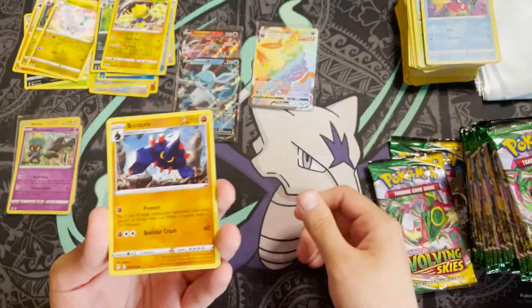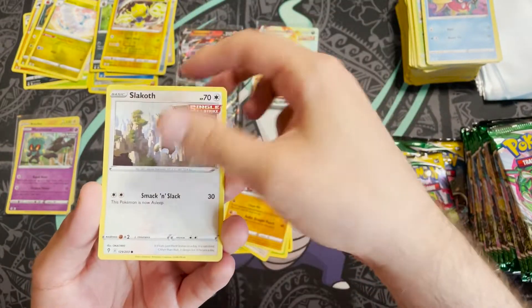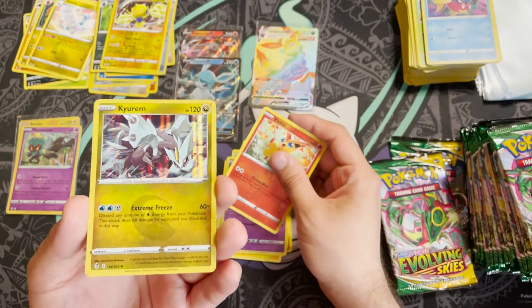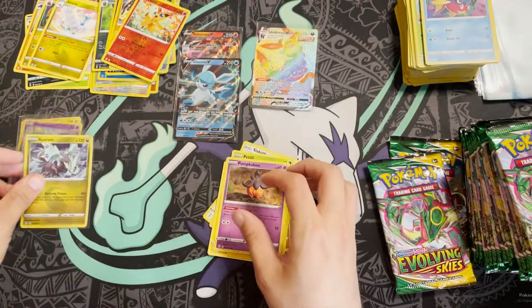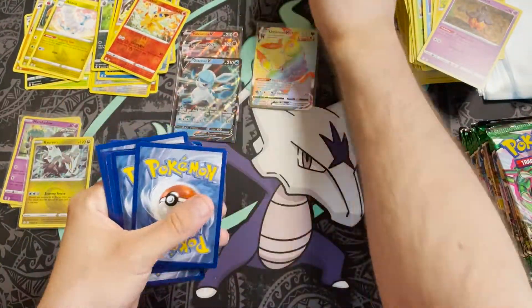Pack sixteen: Boldore, Skiploom, Fletchinder, Hitmonchan, Slakoth, Petilil, Pikachu, a Pumpkaboo, reverse holo Victini, and a Kyurem — very nice! Big fan of Dragon Pokémon, big fan of Kyurem.